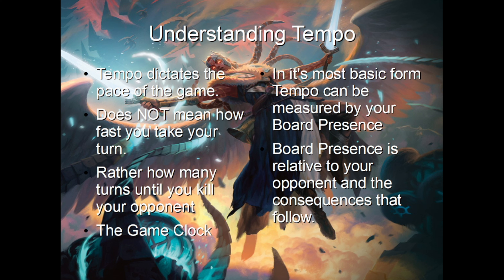In its most basic form, tempo can be measured by what's called your board presence — by what permanents you have in play and how they match up against your opponents. Because you're comparing your board state to that of your opponents, tempo is relative. So even if you have huge creatures that can kill your opponent in one turn, if they have equally big creatures that can block, or even a lot of smaller ones, the pace of the game may easily have evened out and not really favoring either player.